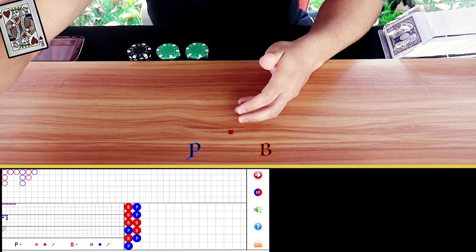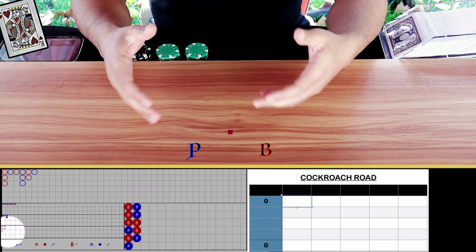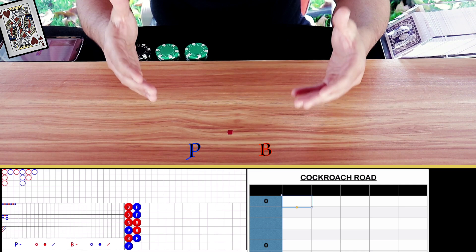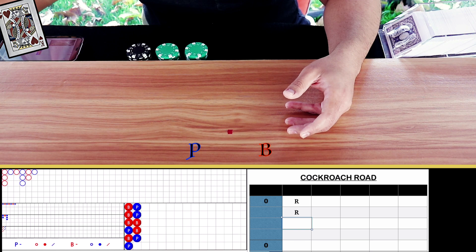Okay, we have come to our first five results on the cockroach road. Since they are red and blue slashes and not banker or player, I'll be recording them as R for red and B for blue so you guys can see. The cockroach road first five results are: red, red, red, blue, blue. Let's go ahead and record that — red, red, red, blue, blue.